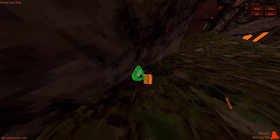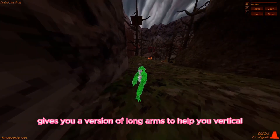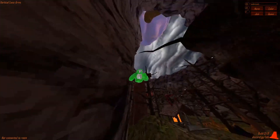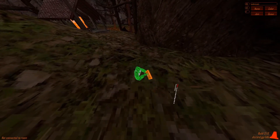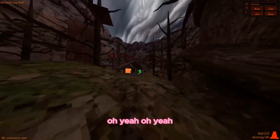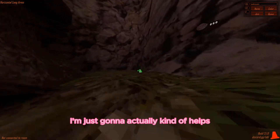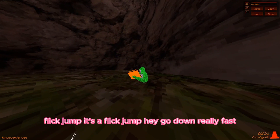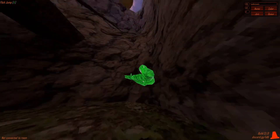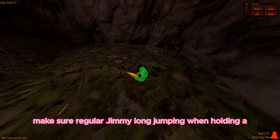Vertical long arms - gives you a version of long arms to help you go vertical. I'm so bad at verticaling. Horizontal long arms - helps you horizontally, oh yeah, this helps so so much. Flick jump - it's a flick jump, go down really fast.